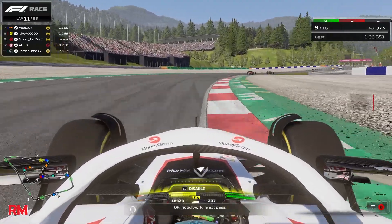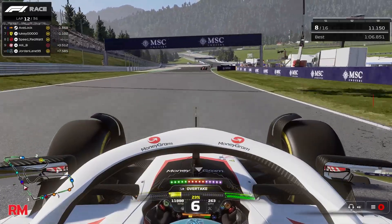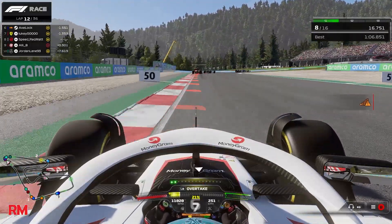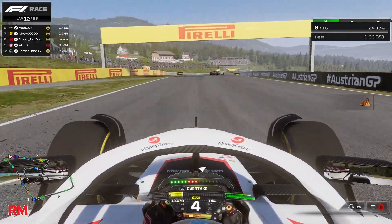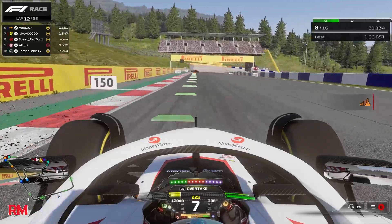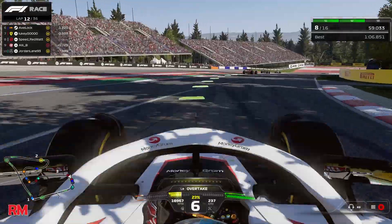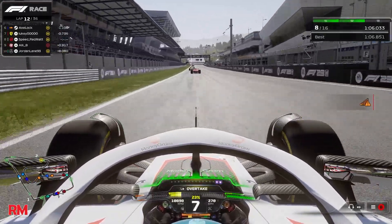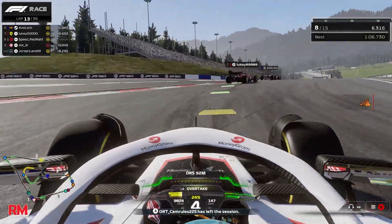Luckily I've saved a bit of battery — we're behind Lukey in front. Letting Ali B through has now cost me battery to try to get back into the DRS. I'm hoping Lukey and Axelok battle a bit so I can try to get back into the DRS, but no — we're just a tenth shy. Ali B surprisingly didn't try to overtake me again. Onto lap 12 into lap 13, we're now back in the DRS of Lukey, which is crucial for my race as it allows me to save battery. Then Cam Rolls retires from the race.